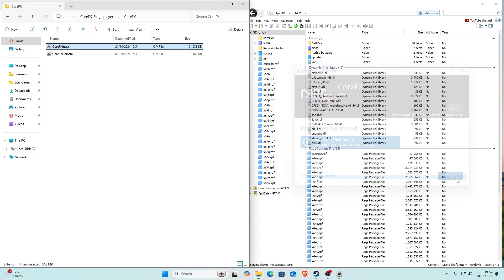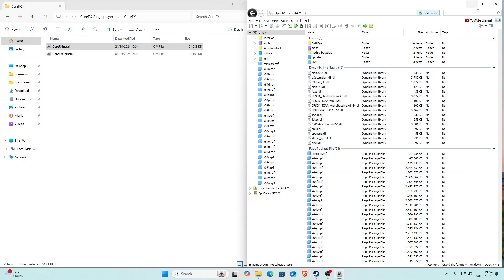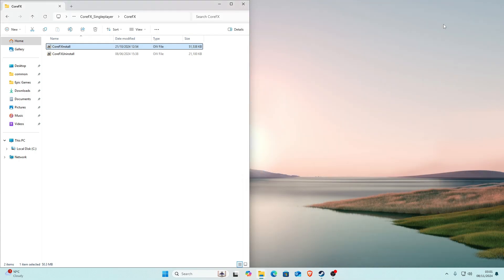The installation will proceed — this can take a while depending on your PC but shouldn't take too long. Once it's done, click close, then close out of WinRAR. At this point we're basically done installing CoreFX, but there is one more thing we're going to install.